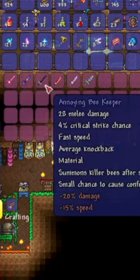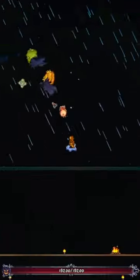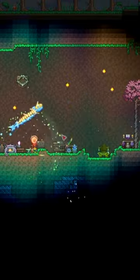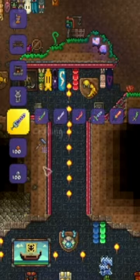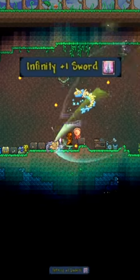In total I had 6 of the 10 swords needed, so I quickly got the Seedler from Plantera, the Horseman's Blade from the Pumpking, crafted up the swords that make up the Terra Blade and then crafted the Terra Blade, and finally I forged the mighty copper short sword. Once I had all the swords I needed I crafted the ultimate weapon and in turn got the Infinity Plus One Sword achievement.